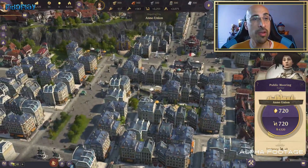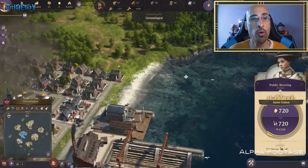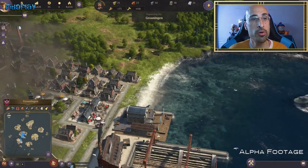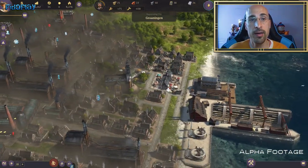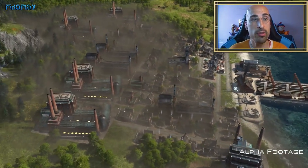El quinto aspecto es la contaminación. Este punto es bastante lógico: grandes fábricas con chimeneas echando humo negro todo el día no va a ayudar mucho en el buen aspecto de tu isla. ¿Quién va a ir de vacaciones a tu isla contaminada? Para el tema turistas, claramente no.